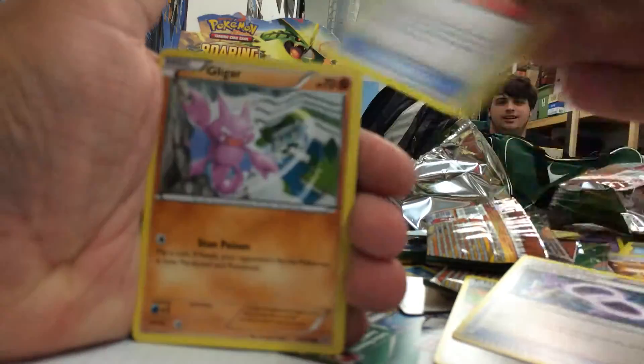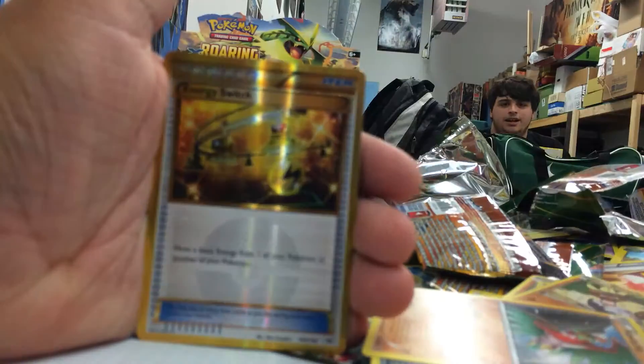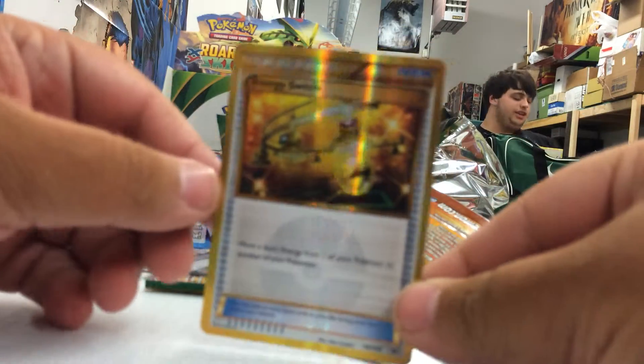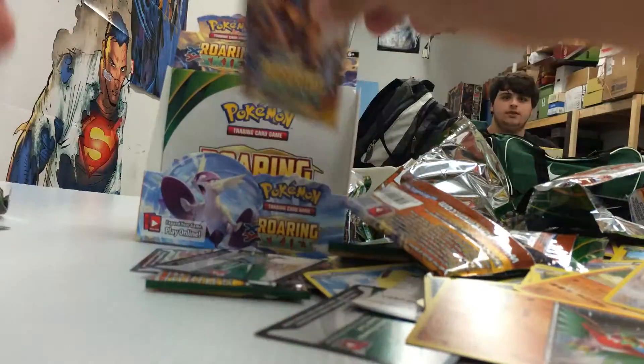Alright guys, second to last pack. Can we get another EX? I don't know. Oh my God, I think we got a Secret Rare. No way - I think we got a freaking Secret Rare! Oh my God. Dragon Energy, Latios, Ultra. Energy Switch, Energy Switch - Secret Rare baby! Look at that. Look at that. Alright, last pack.